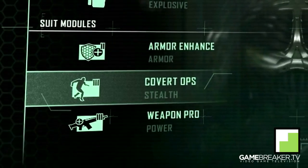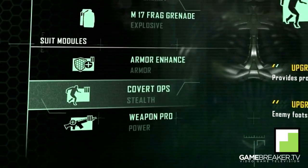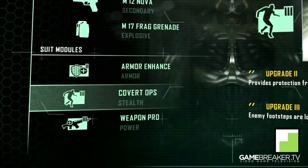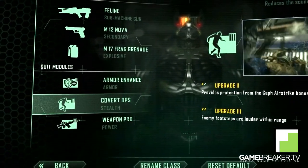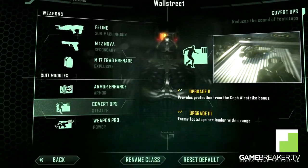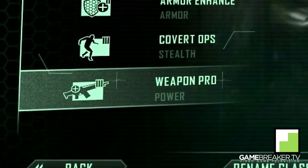Switching focus to the second module for this map, we have Covert Ops. Covert Ops reduces the sound of your own footsteps while it increases the enemy footsteps, and also provides protection from the SEF airstrike bonus. So you can't really go wrong with this module on this map.